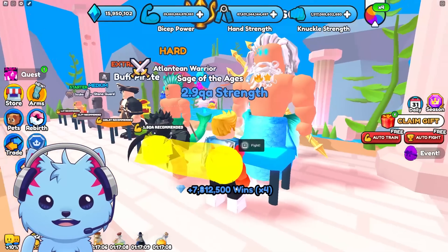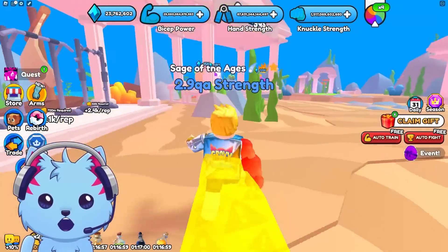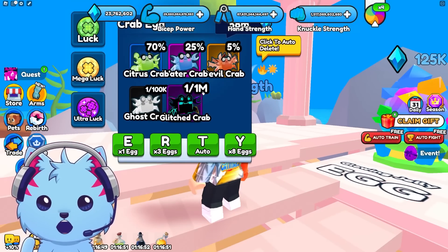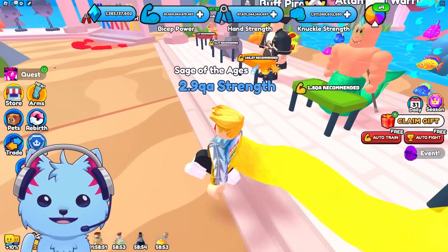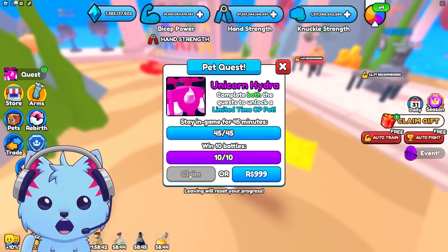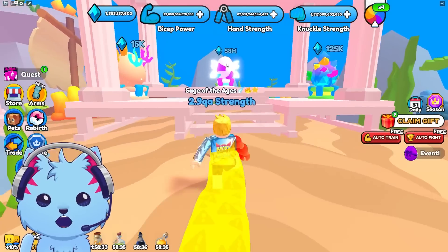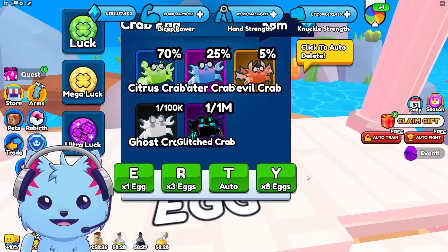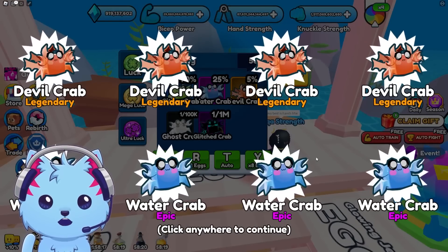Seven million tokens from Poseidon — that's insane, so worth it! To buy an egg here I need 50 million tokens for a one-in-a-million chance pet. I have enough wins — let me claim my quests. The Unicorn Hydra quest is broken though, I can't claim it. Anyway, let's open this egg. I want the Glitch Crab!